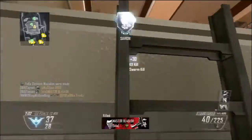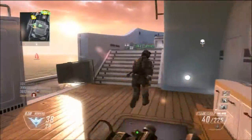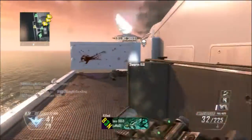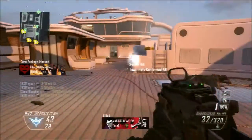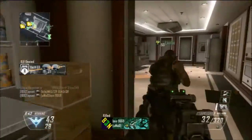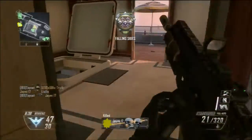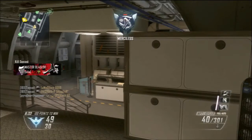For the second perk, honestly none of them really do much for this gun. I put Coldblooded on — it's just a staple perk; I had a point spare so I might as well. Fast Hands is an alternative, and so is Scavenger, but I didn't really find much use for them. Although if you are spamming like crazy, then Scavenger is quite handy.